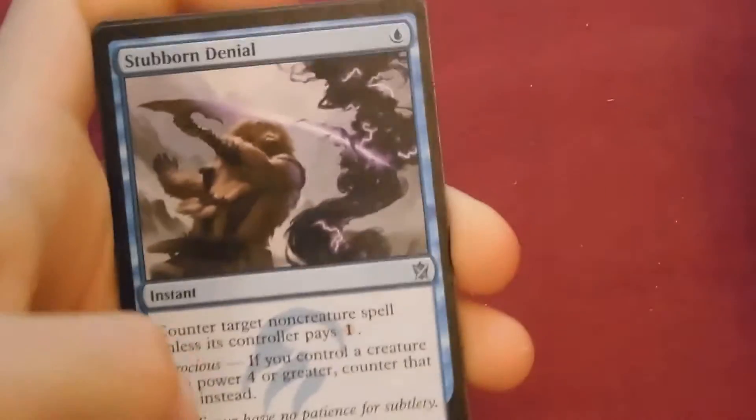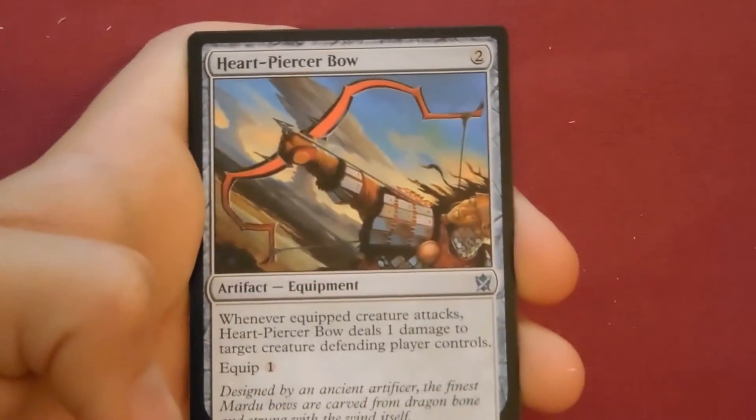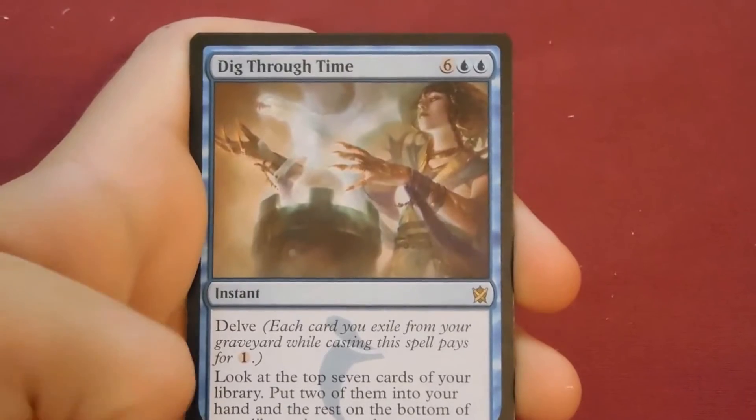I need that. Do you want to read them all? You're making me do it all in one video and I want to keep it under three hours long, so I'm not going to read every single card. Next pack: Stubborn Denial, Roar of Challenge, Highspire Bow — first time I've seen this — and the rare is Dig Through Time. Very cool card. 15 packs left.